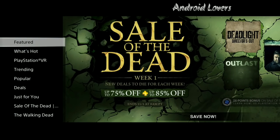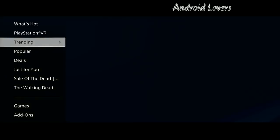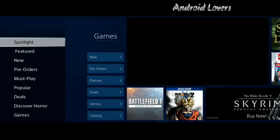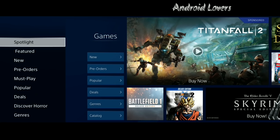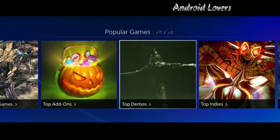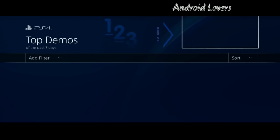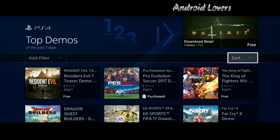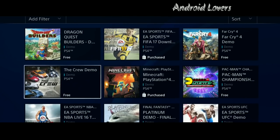Hello friends, today I'm gonna show you how you can download PlayStation 4 games free. This trick works only on games that have free demos. Just go to the game section, then popular, or choose any game which has a free demo. I'll go to Top Demos and select a game — I'm selecting Far Cry 4.